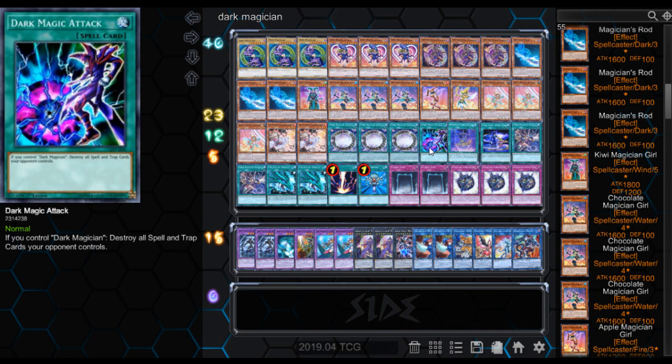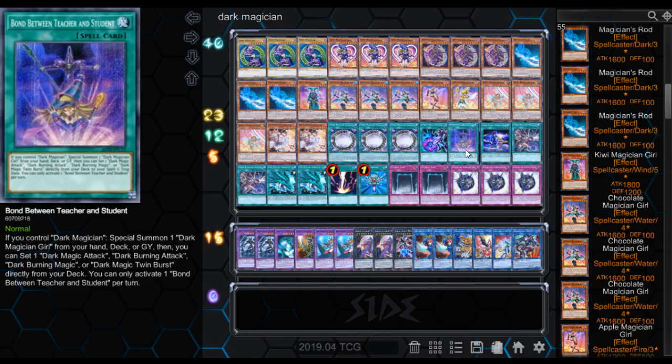Then we got Dark Magic Attack. If you control Dark Magician, destroy all spells and traps your opponent controls — so you got Dark Magician out, you can wipe their spell and trap zone. Then we got Bond between Teacher and Student. If you control Dark Magician, Special Summon one Dark Magician Girl from your hand, deck, or graveyard. Then you can set one Dark Magic Attack, Dark Burning Attack, Dark Burning Magic, or Dark Magic Twin Burst directly from your deck. You can only activate one Bond between Teacher and Student per turn. It's pretty cool because you get a free Dark Magician Girl from your deck or graveyard and also get to set one of your good spells or traps for the archetype.